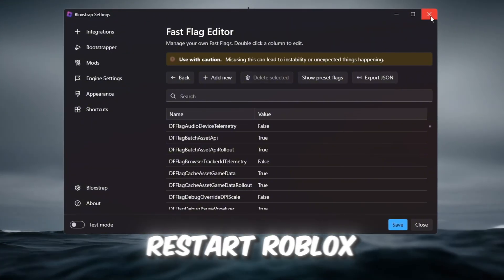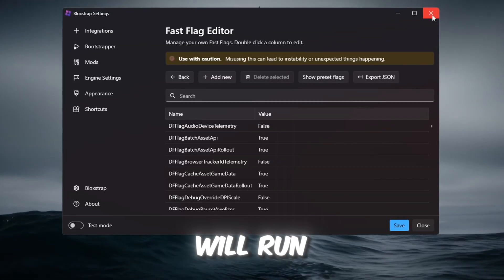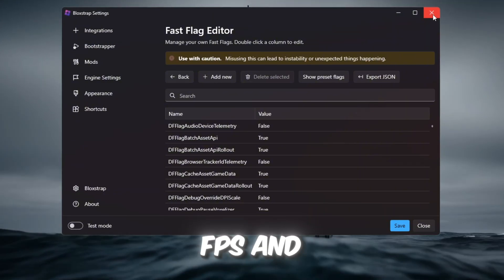After saving, restart Roblox and join a game. You will see the difference — the game will look very simple, but it will run much smoother, with higher FPS and less lag.